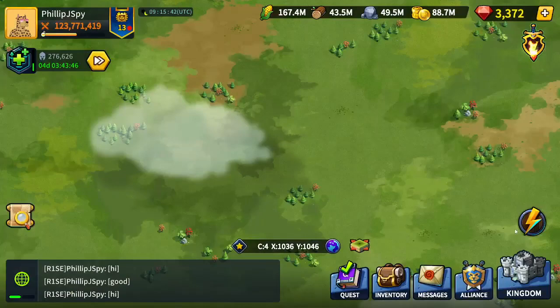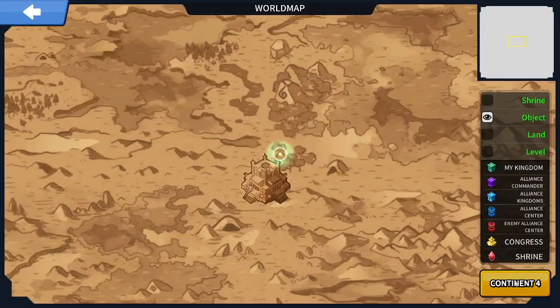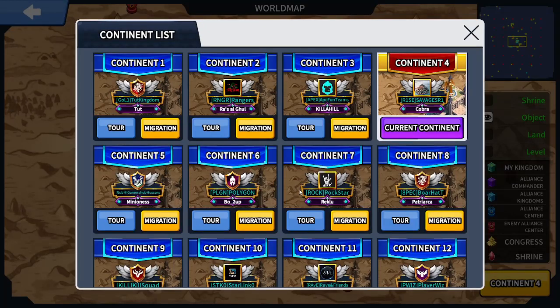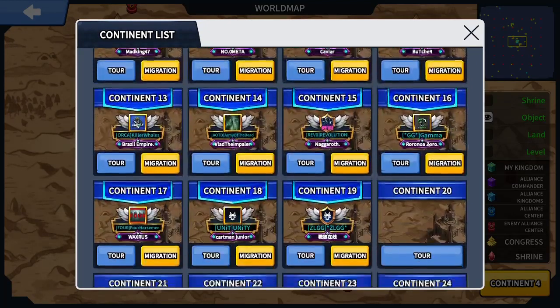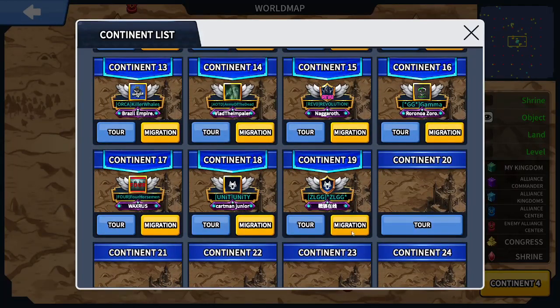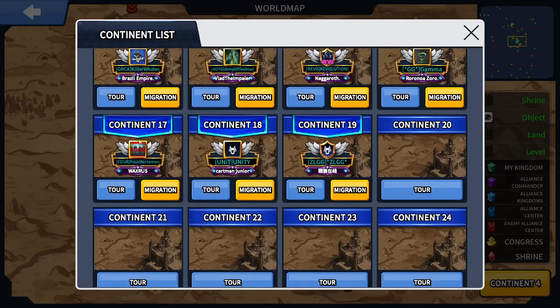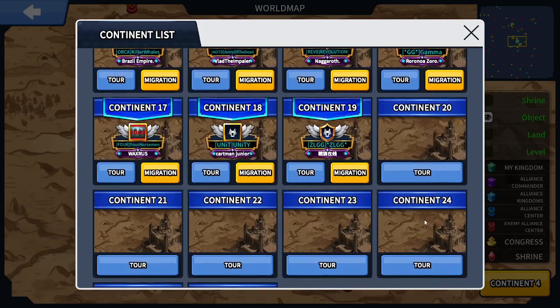Right out of the bat, there are only going to be 16 continents in this season, so it will be continents C1 through C16. The requirements to get in will be the same as always. As you can see here, these continents I can migrate to have their Congress occupied. For C17 through C24, to join C24 you will need to have their Congress occupied, and so will all the other ones after that.